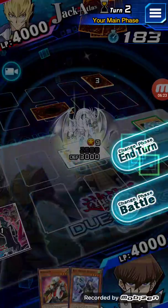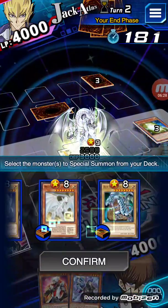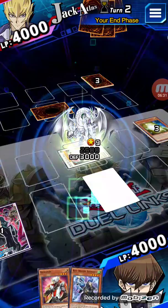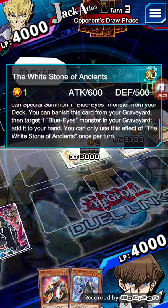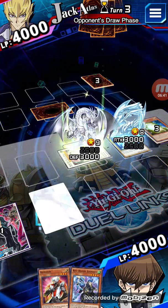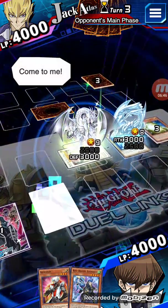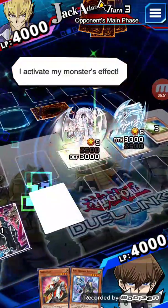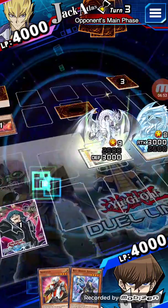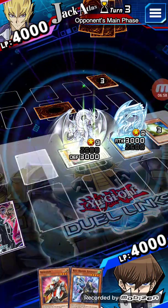In the end phase, I can activate the Whitestone of Ancients effect to special summon a Blue Eyes. Oh — it's a Blue Eyes monster, not just specifically Blue Eyes Dragon. The opponent is using a Red Eyes deck. Red Eyes Slash Dragon — I don't think it can run over my monsters. Oh it's just a gemini.